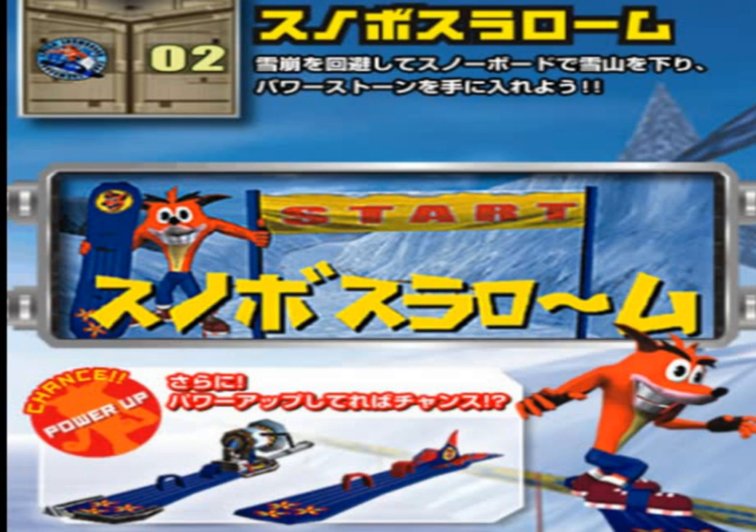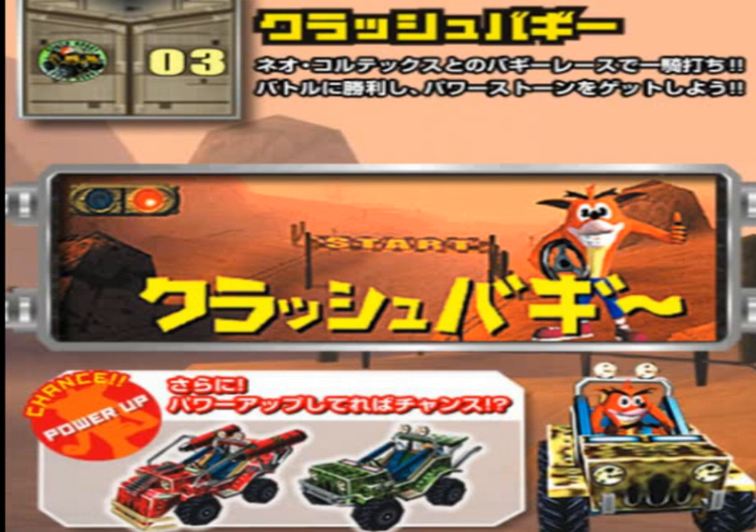Now we're going to jump into the third minigame. You ride Jeeps and race Dr. Cortex. There is the standard Jeep and then ones with rockets on it. Most of the assets from this game are taken from Crash Bandicoot: Wrath of Cortex, so the visuals look like Wrath of Cortex but in the Japanese style. I'm going to show you a little advertisement and then the actual gameplay.